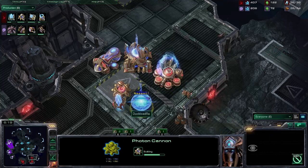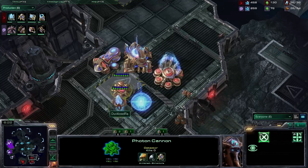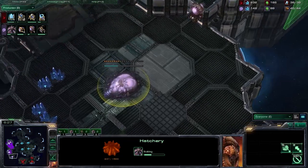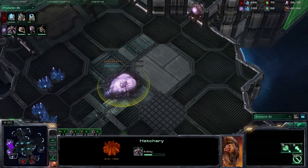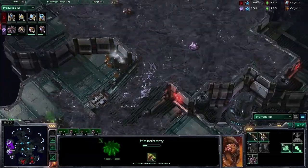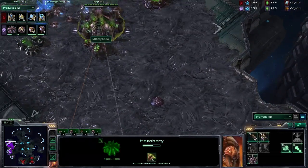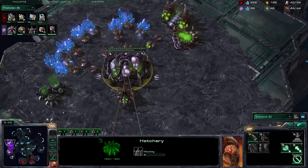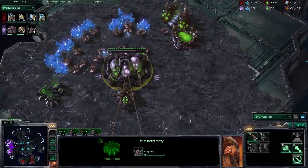White Ra catching him off guard — no doubt that early win will have shaken Stefano up just a little bit. It was pretty brutal, to be fair. Stefano didn't actually stand a chance in that first game, simply because of the aggressive strategy of White Ra. Going straight through to a Lair right now — Stefano will be much more comfortable with that kind of tech, no doubt.